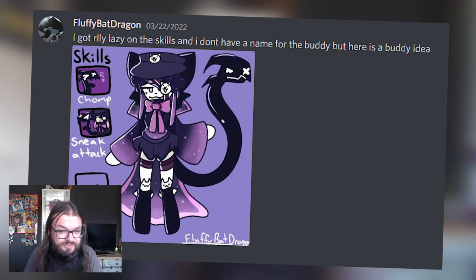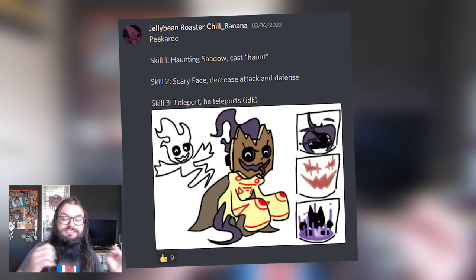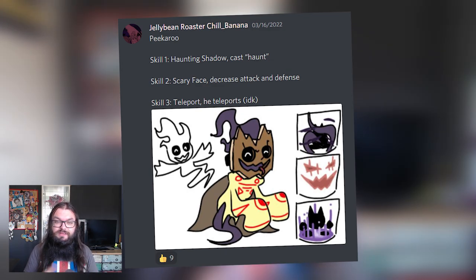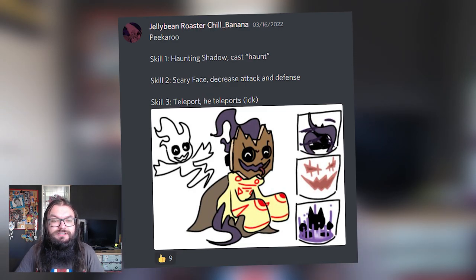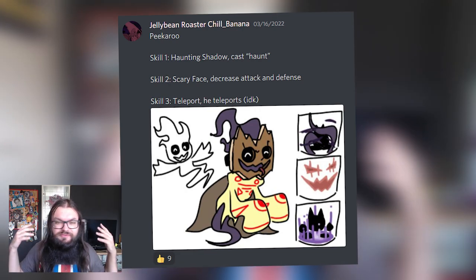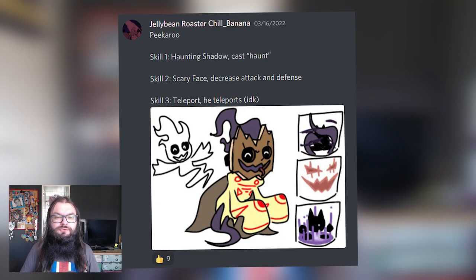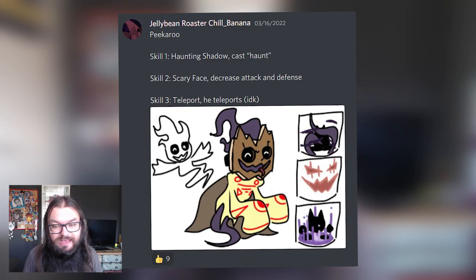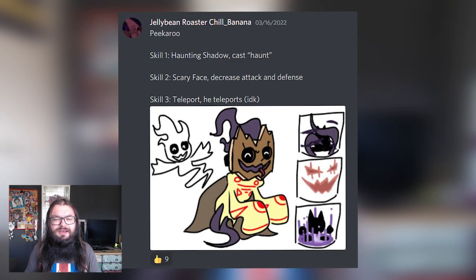Next I wanted to do something a bit more scary but still fun and lighthearted. We have Picaru from Jellybean Roasted Chill Banana — quite a mouthful. His design looks really really cool; I like the shirt he's wearing, the fact that it goes over his arms. Scale one is Haunting Shadow Cast — Hound, which I'm guessing is a status effect that deals moderate damage. Scale two is Scary Phase, which decreases attack and defense — pretty good scale if it's single target, totally balanced.